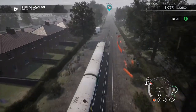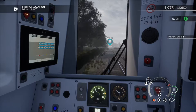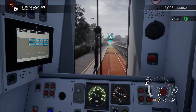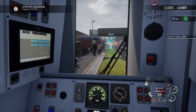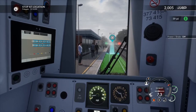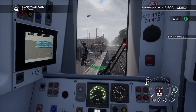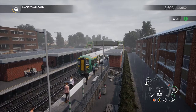Look at these gardens, these houses with gardens. Now I can speed back up again but not for long. I've made some time up. Let's try and stop on the mark and get as many points as possible. Close enough — unlock all the doors on the left.